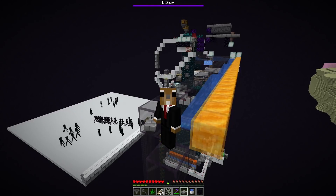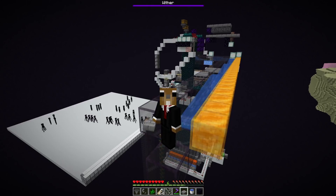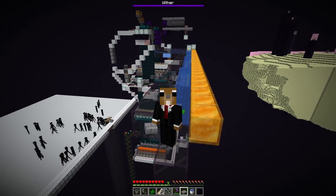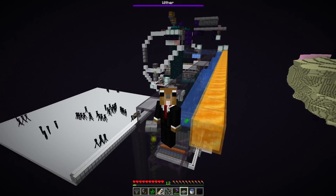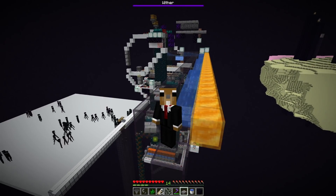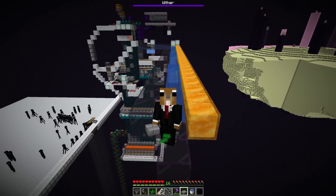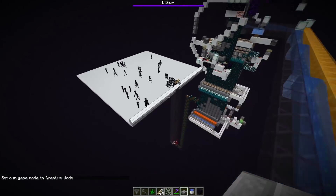Hey guys, welcome back to another Redstone video. We continue our 1.19 deep dark experimental snapshot journey. After we built the automatic spider spawner XP farm, I went for the big one - I made an automatic enderman farm-based XP farm. Automatic in the sense that the player doesn't need to do anything. Of course I need to be present for the enderman to spawn, but apart from that everything is fully automatic. You can already see the XP incoming - it's working pretty fine, but there was a lot of work that went into this, about eight hours to finish this design.